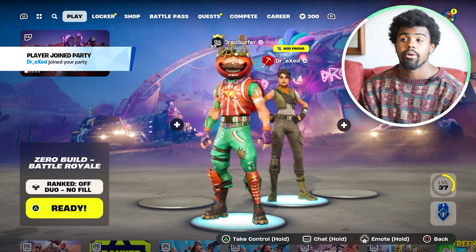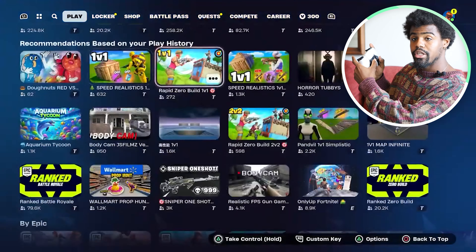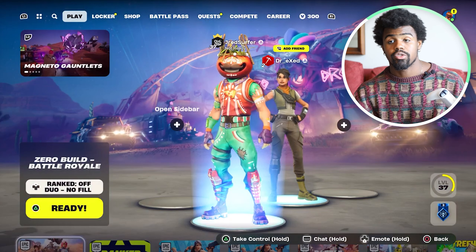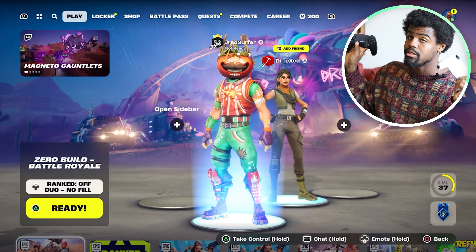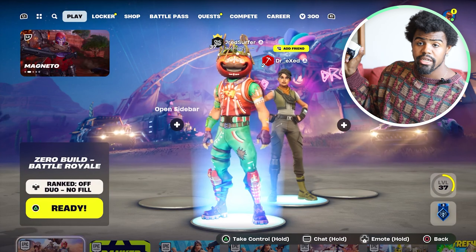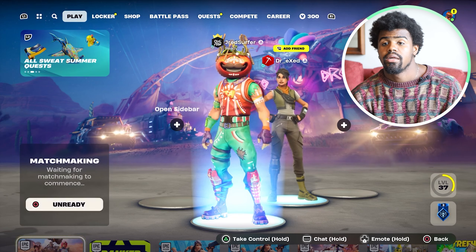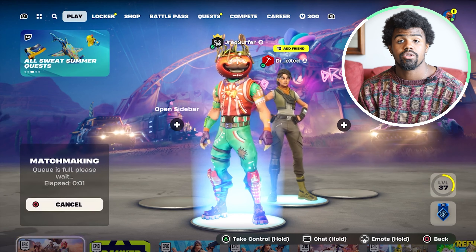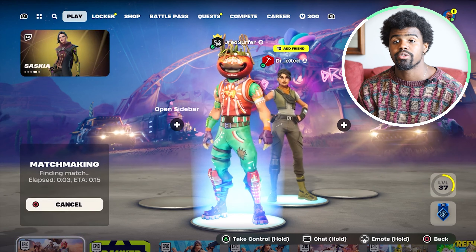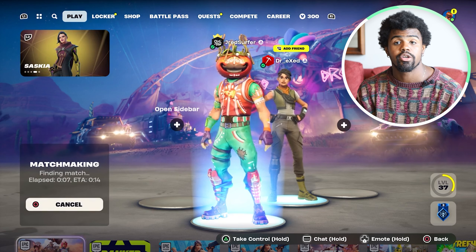As you can see here, there's two people now in the party. This is player one controller — as you can see, we can control everything here — but with the player two controller, nothing's able to be moved because player one is in control. I'm going to go ahead and hit that triangle button and we're just going to join the zero build battle royale.